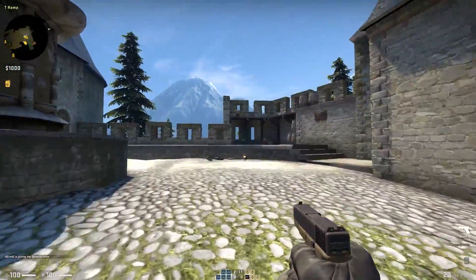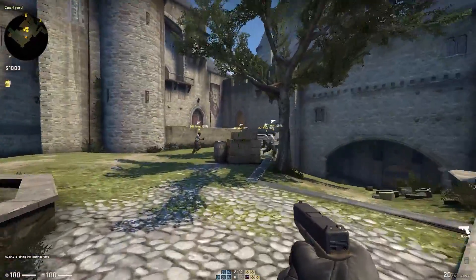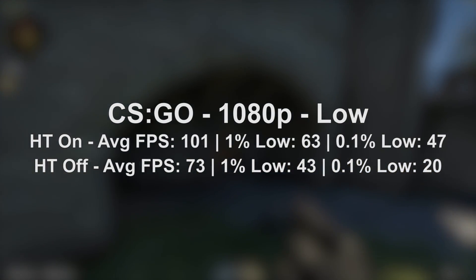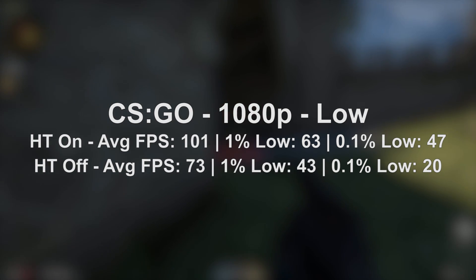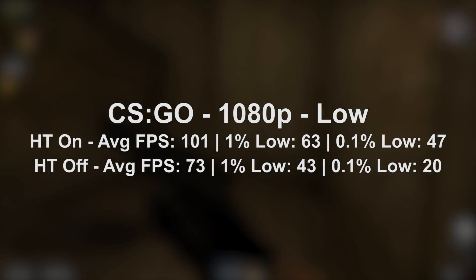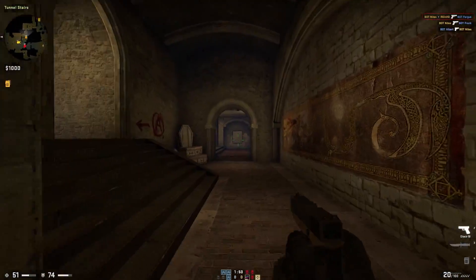In contrast to GTA 5 we have CSGO, which although did suffer frame rate wise, didn't exhibit too many stutters and on the surface was still playable. It's not perfect, but it was far from a PowerPoint presentation, which is always a bonus. As usual the footage is from a bot match for convenience sake, but the figures were taken from a combination of 3 online games.